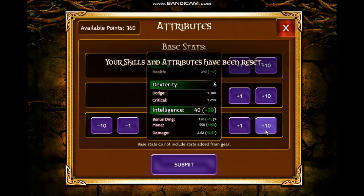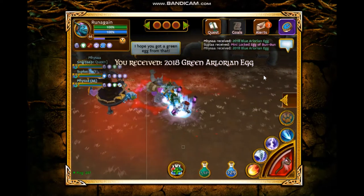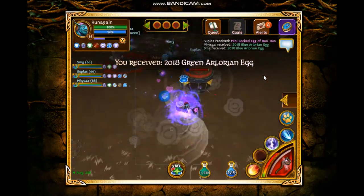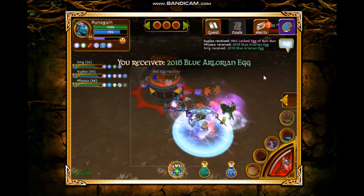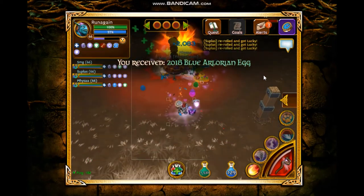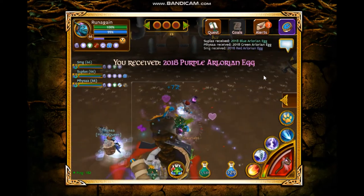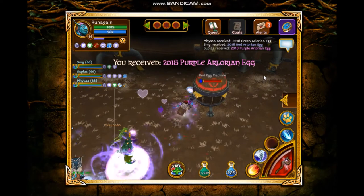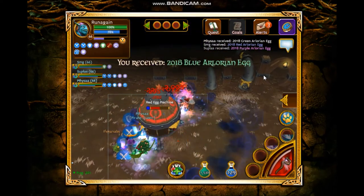Before fireball, we put all our points into intelligence because it's the only stat you need for the event — you need as much damage as possible. Health doesn't really matter. Critical can matter because the more crits you land, the more damage you deal. Speed is only useful for archer or kraken content.